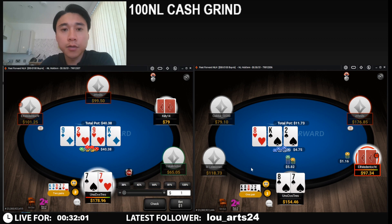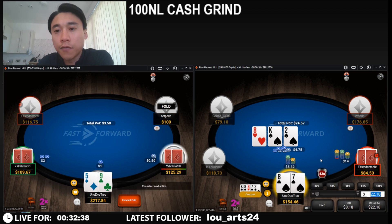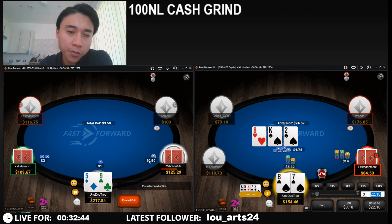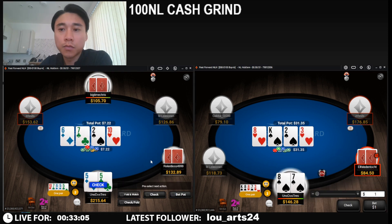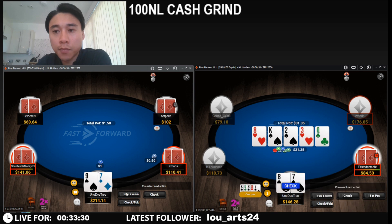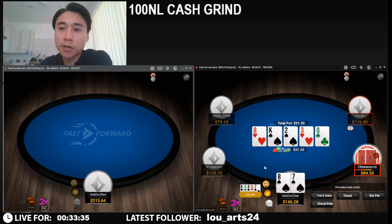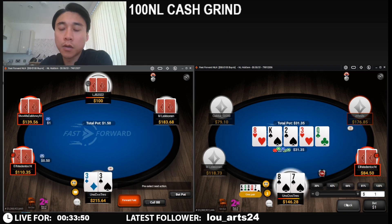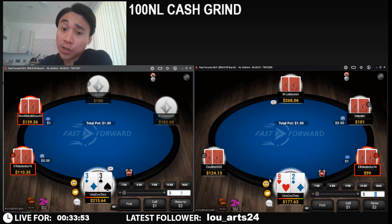We're going to come in for a raise. Getting three-bet on this flop. I don't know if he does this with his ace-highs. I wonder if he's more weighted to sets versus the hands that we crush. I think we'll continue with a just call. We're going to check back because we're a little bit confused with this line, and we're just going to go to showdown. And he had jack-deuce.